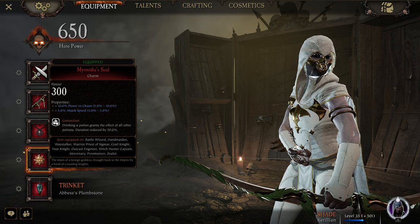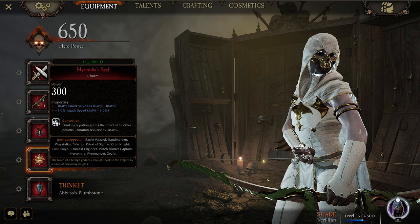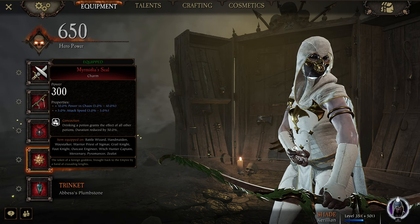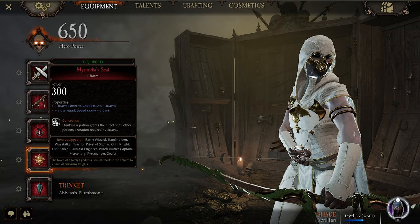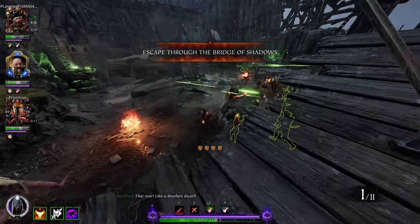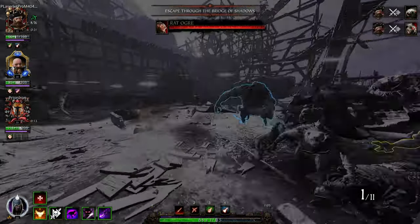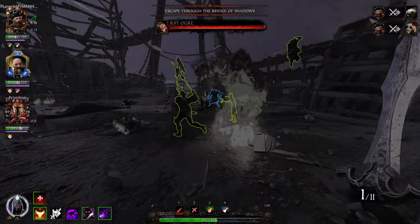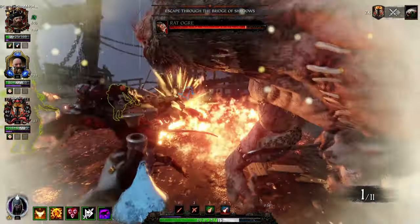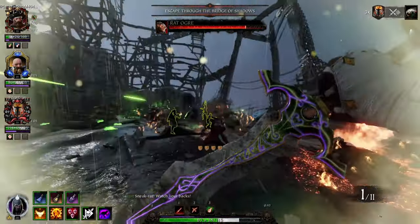For the charm, I go with power versus chaos, 5% attack speed, and Concoction. Chaos because it covers a lot of enemies — the chaos faction, the dangerous stuff. Attack speed to make the weapon faster. Concoction is actually pretty important — any type of potion will grant you a quick burst of cooldown, speed, and strength. Concoction takes a minute off your cooldown, and with this setup your cooldown is going to be 103 seconds, so you won't have to wait very long to get your ult back.